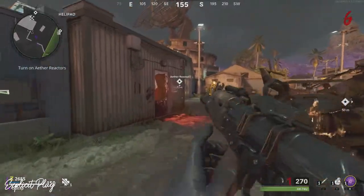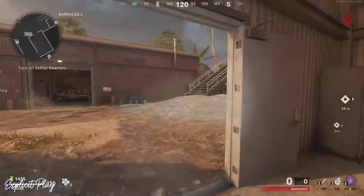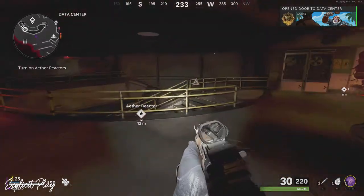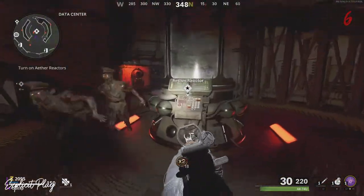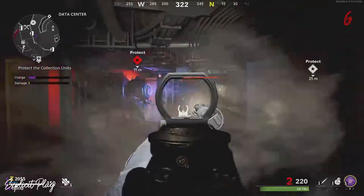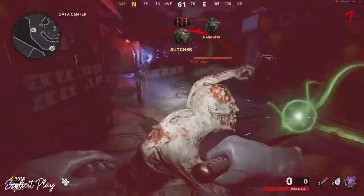Now you need to move on to the next one. Make your way back to the helipad area and go to the door next to Tombstone. Keep following it around and you're going to come up to this big array-looking building. Go up to the door — it's about 1,500 points. Open that door and there's going to be another ether reactor just down the stairs. This ether reactor is going to be another 500 points. Simply activate it and, just as before, you need to be protecting those two energy-looking things. It doesn't take too long — it's about another 20 kills. Once you've done that, the room will explode once again and you get a bunch of points.